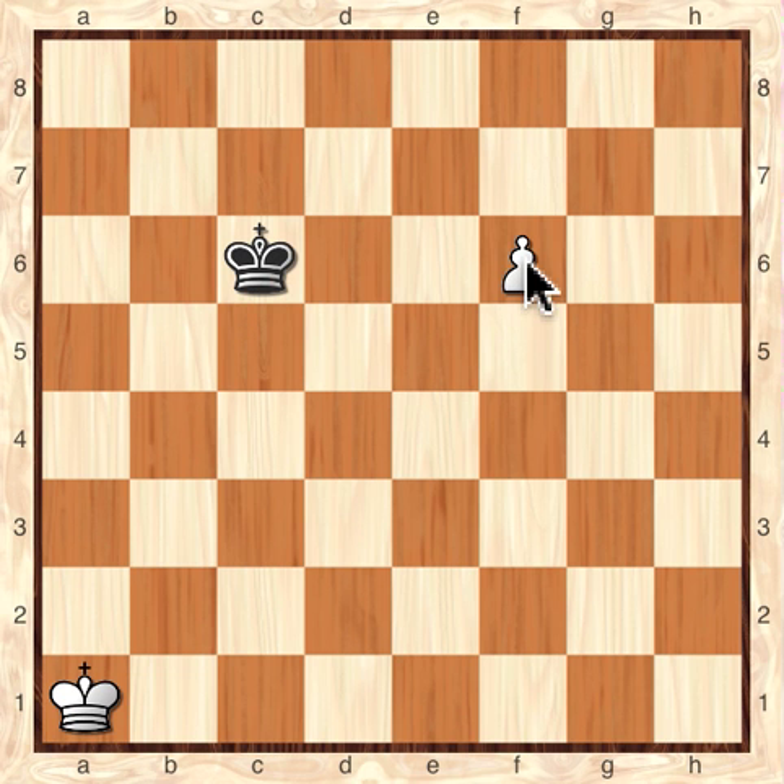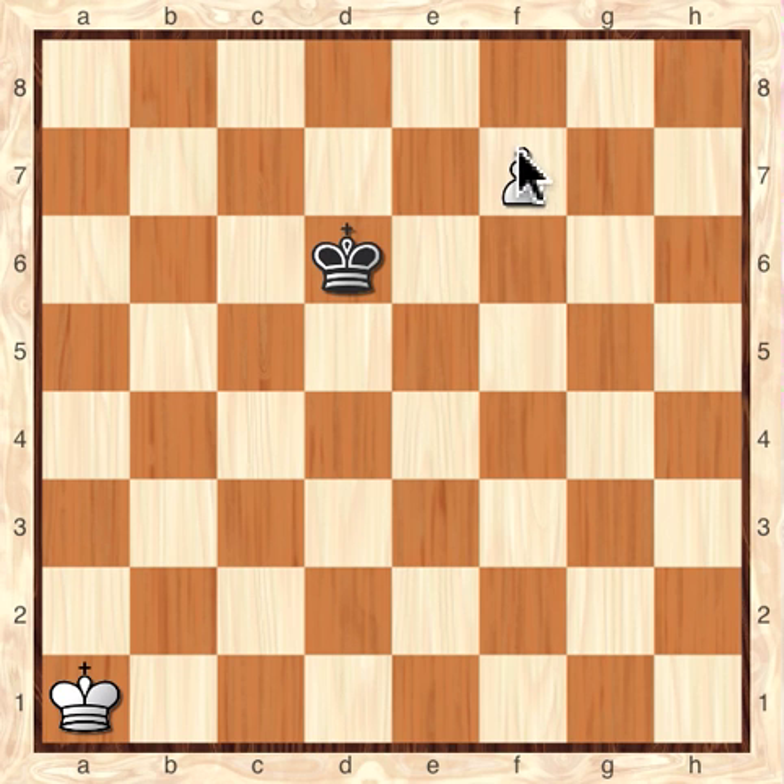Again, the square of the pawn here is 3x3 because you count the squares including the pawn: F6, F7, F8 — that's 3 squares. So as long as Black moves to D6 or D7, it's inside the square of the pawn. White moves up, and now the square of the pawn is 2x2. Black has to move to E7. Any other square and White will just Queen on the next move and Black would lose. So Black has to move to E7.